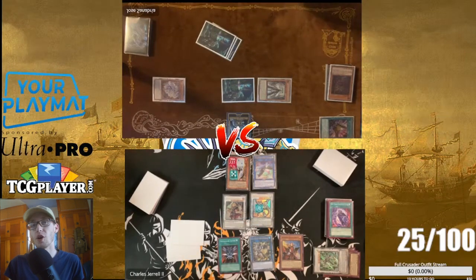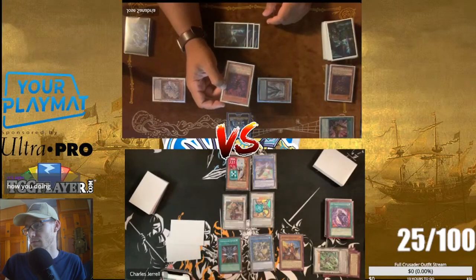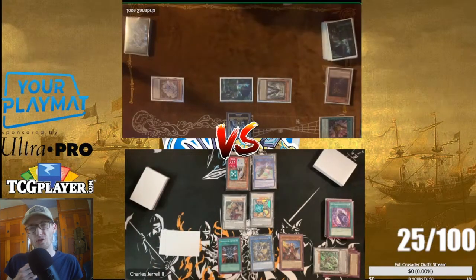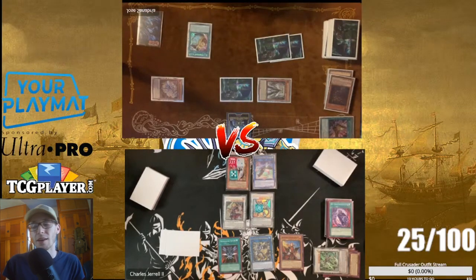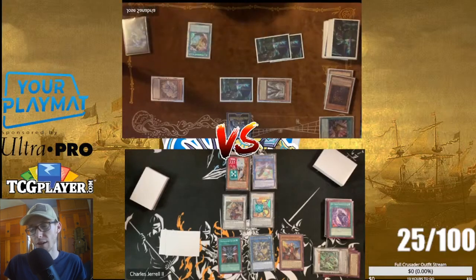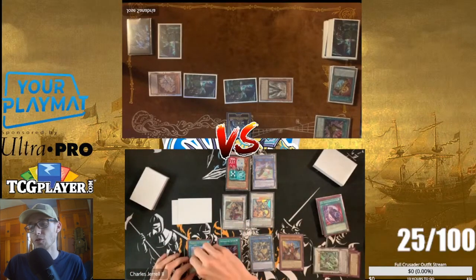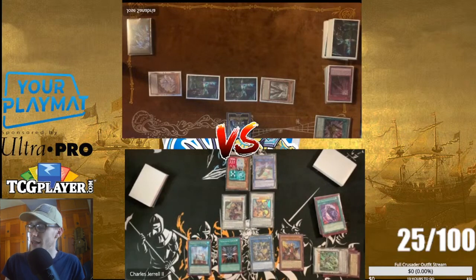We're going to negate Prosperity because we know he has Hedgehog in his hand plus one unknown — we've got to prevent him from drawing into anything he sided in. As soon as he fires off Prosperity we negate it with Savage. I know his last card is Hedgehog so he can't do much. He sets one more card which I know is Schism because he added it back. In the end phase Charles equips Durandal, then Charles destroys one card on the field — I go ahead and hit the Schism. Then we draw for turn.